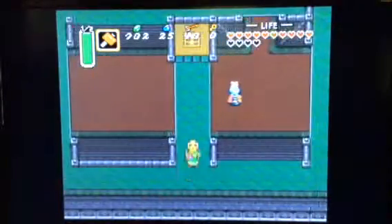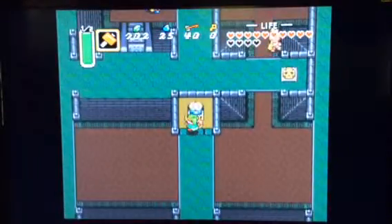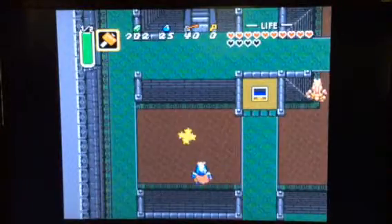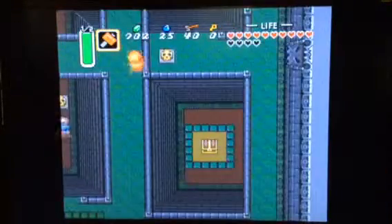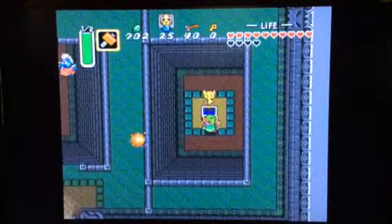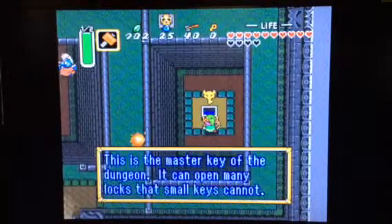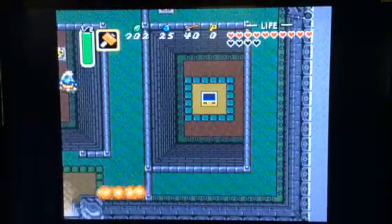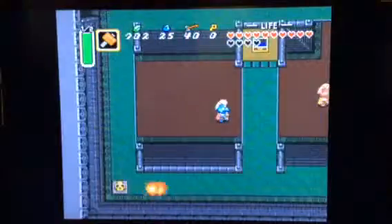After you do that, you're going to want to go over here, grab the compass right there. We actually get all the dungeon items very quickly. We already have the big key. You get all the dungeon items very quickly — as you can see on your bottom right screen, we have the map, the compass, and the big key.